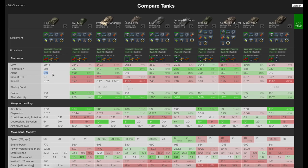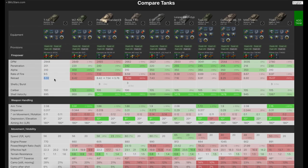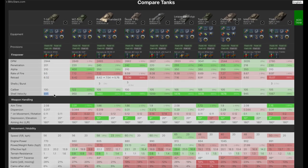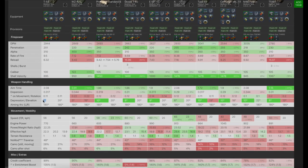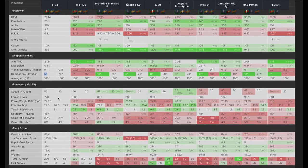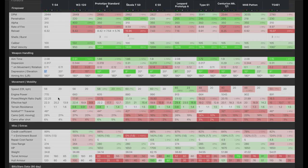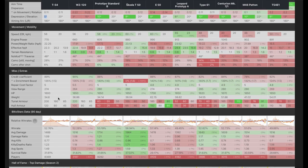Rate of fire is not great — beating the Skoda but losing out elsewhere. Shell velocity is not great, caliber not great, aim time not the best. So you can start to see what's going on here. And let's not even start with the five degrees of gun depression — though you've only got three degrees on the WZ.